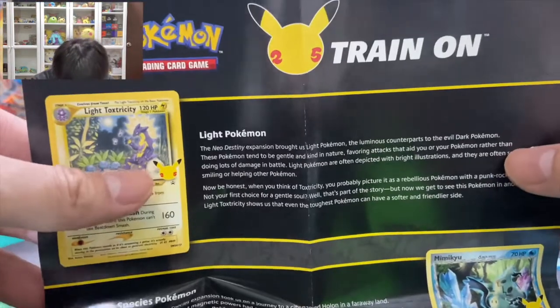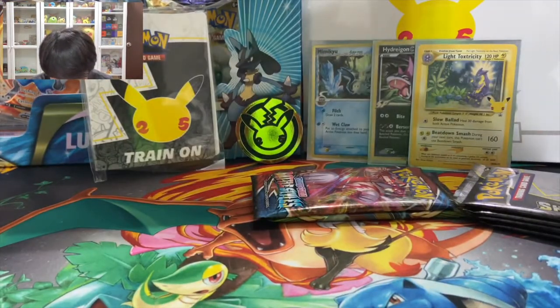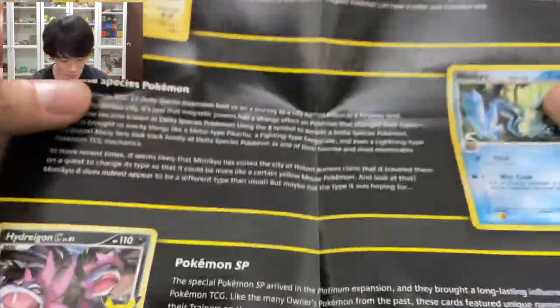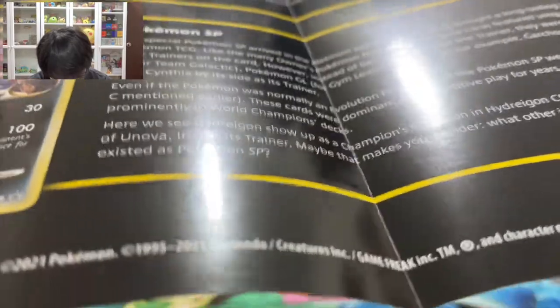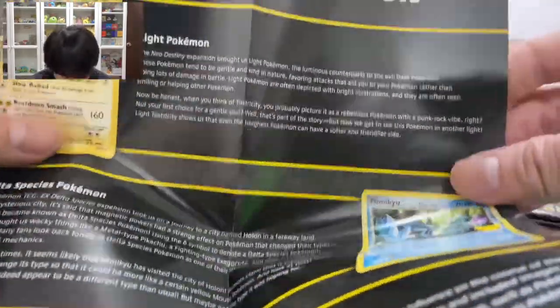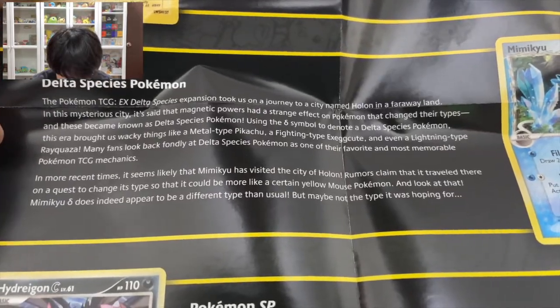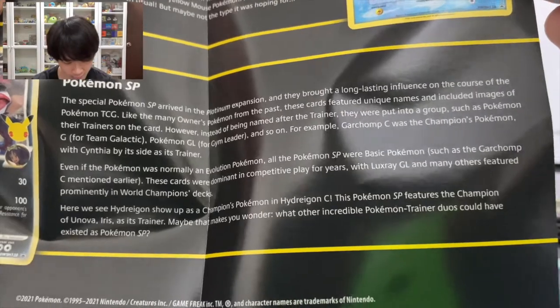There's also a pamphlet that has the description of the mechanics. The top here shows Light Pokemon — it came in Neo Destiny and Delta Species and Pokemon SP, and also the Platinum version. There's Delta Species, Light Pokemon, and Pokemon SP. I don't know all of those, but you can pause this video and read it if you want.